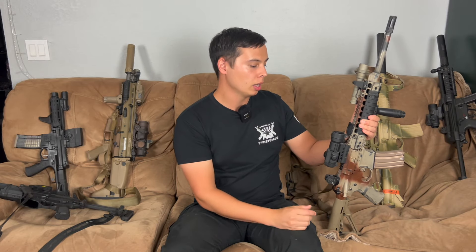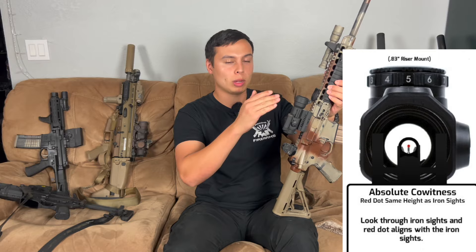The main heights we're going to talk about are full co-witness and lower one-third co-witness. There are other ones, but those are the main two that tend to get people a little confused. When talking ARs, with a full co-witness optic, when your red dot is on your gun you can co-witness with your iron sights — meaning when you look through the red dot, you see your iron sights as well.